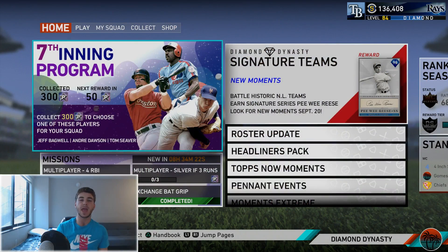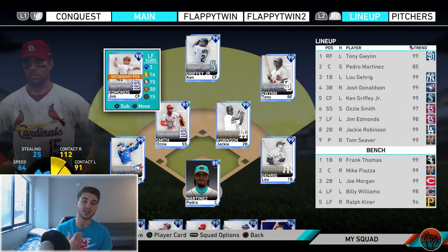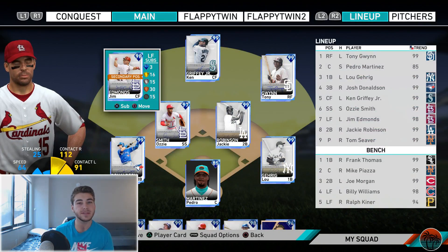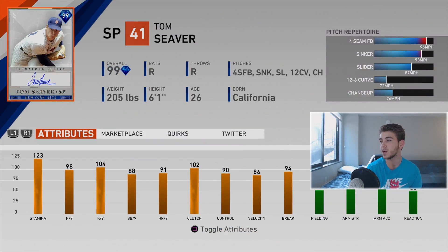What's going on guys, coming back again on another MLB The Show 19 Diamond Dynasty video. You can see it on the screen — 300 program stars, we have completed the seventh inning program. We are ready to start getting gameplay with our first boss signature 99 overall player. I asked on Twitter and y'all seem to be most interested in the new Tom Seaver, so that's exactly who we're going to start out with today.